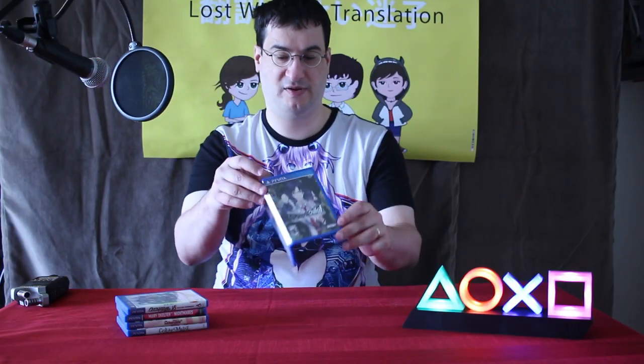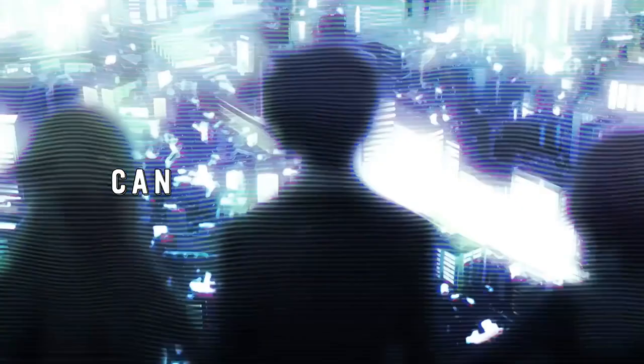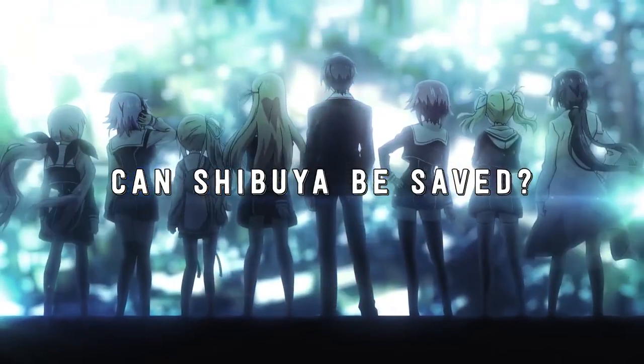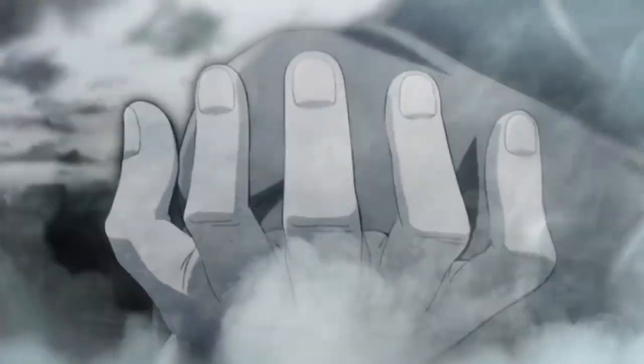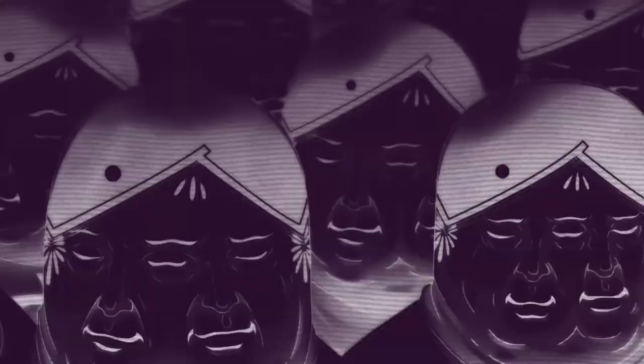Next up is the visual novel Chaos;Child. I prefer to play visual novels on the Vita so even though this did come out on PS4 I'd rather play it on a portable. This is the fourth game in 5pb's Science Adventure Visual Novel series, which includes Steins;Gate. The game is a thematic sequel that takes place six years after Chaos;Head, a visual novel never released over here though you could have seen the anime adaptation. An interesting setup is that it forces the player through the main narrative before secondary routes are unlocked.